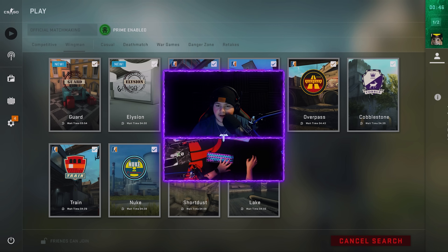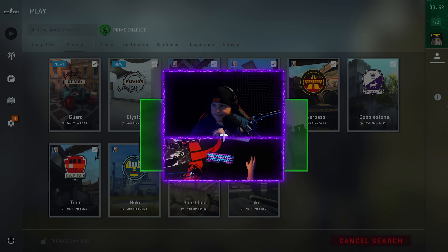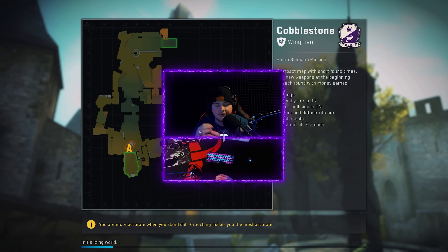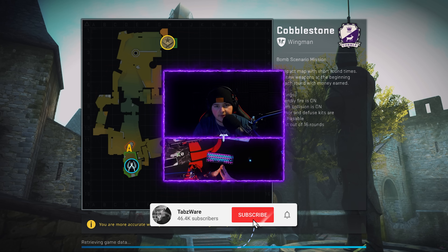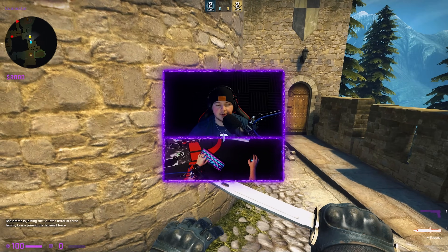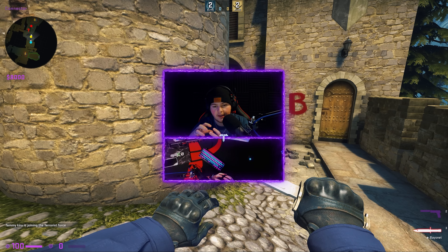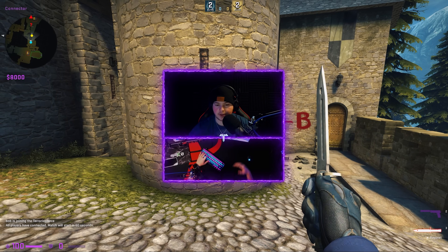My configs are on every single config browser each cheat has, as well as on the forums of some sites. Now if you guys are too lazy to go to the config browser on these cheats as well as the forums, if you become a 99-cent paid member, my configs are free but I will put all my configs into a Google document for you guys. I'll be doing that for members, so 99-cent paid member and you can get every single config I have in one folder updated every two weeks.